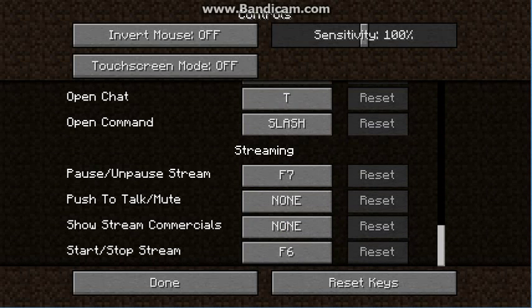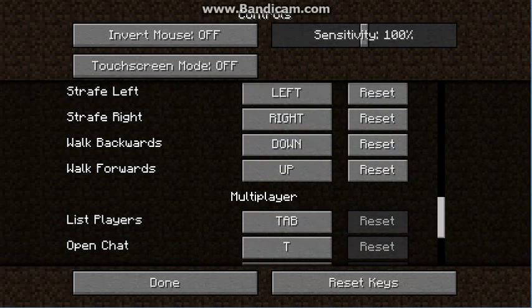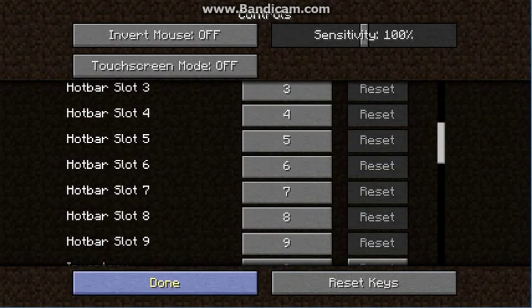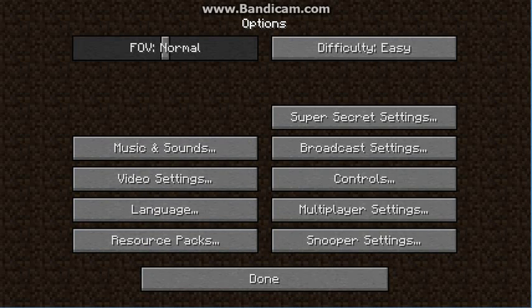On multiplayer, you shouldn't really worry about the streaming thing. List players is the Tab button. Open chat is just T, and the open command is the slash. You can really customize the keys all you want by going to Options and then Controls.